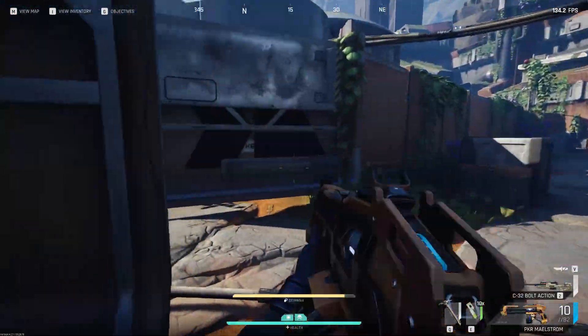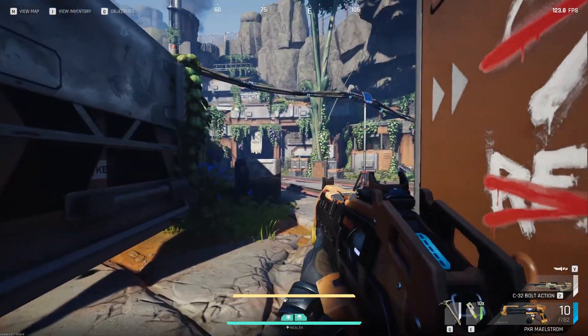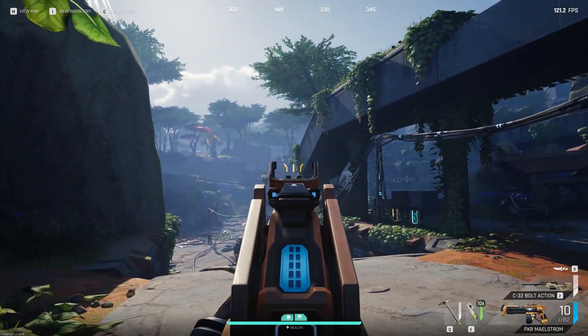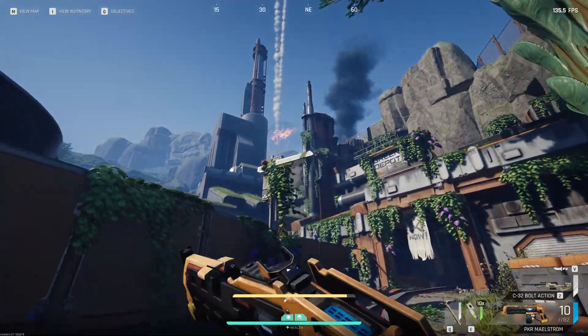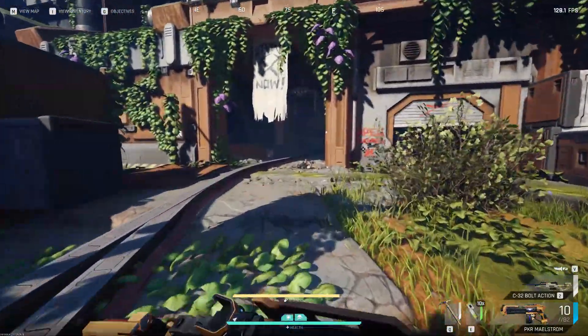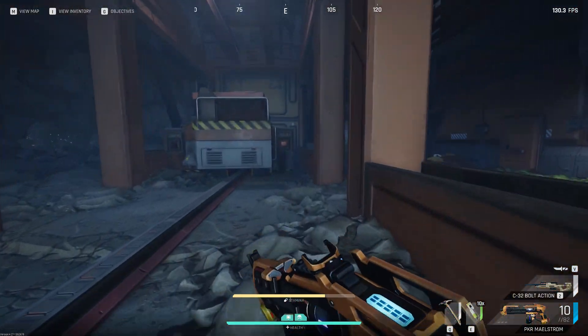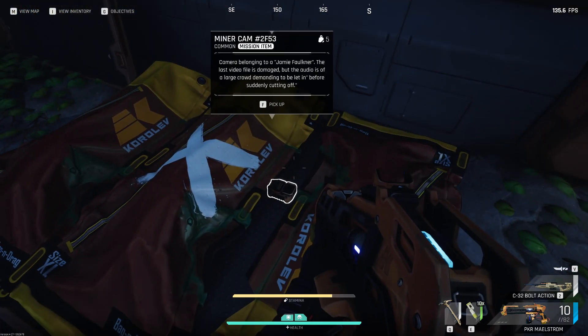For the last camera we need to head to the main underground area. We are further east from camera two, having gone up one ramp so far. That's where camera one and two were, and we run into the underground section here. Up the back in the right hand corner there are going to be some more body bags with the third and final camera.